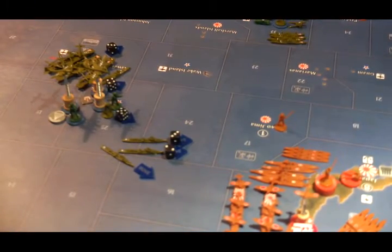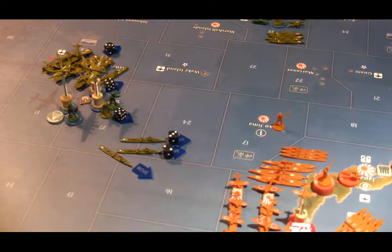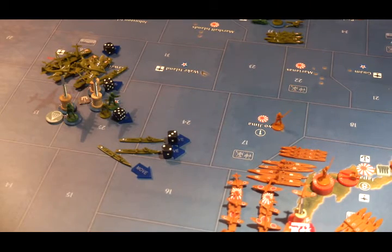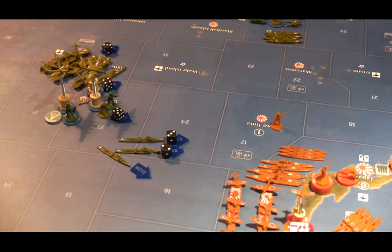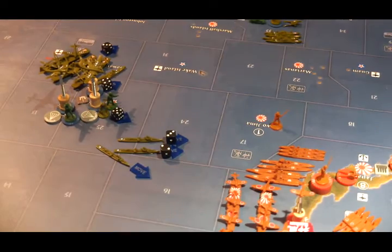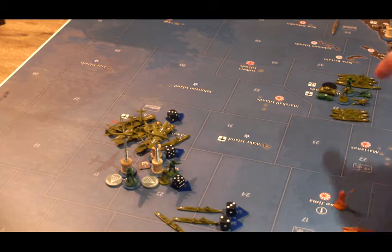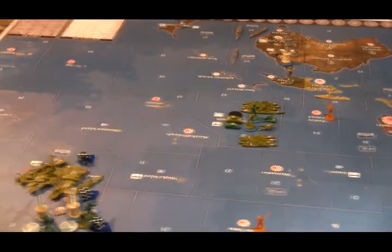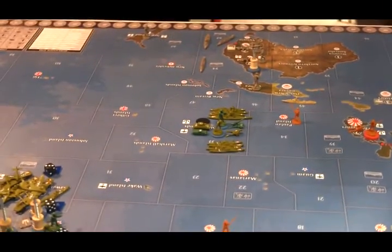Three destroyers are going in three different directions: to C-Zone 16, C-Zone 17, and C-Zone 18 — essentially ringing the Japanese. Two bombers on Midway are going to act as air transports, carrying two infantry each to Korea. The rest of the fleet from C-Zone 25 is going south to C-Zone 33 to join the rest of the American fleet around the Caroline Islands. The two fighters from Midway are going onto carriers and then heading to the Caroline Islands.